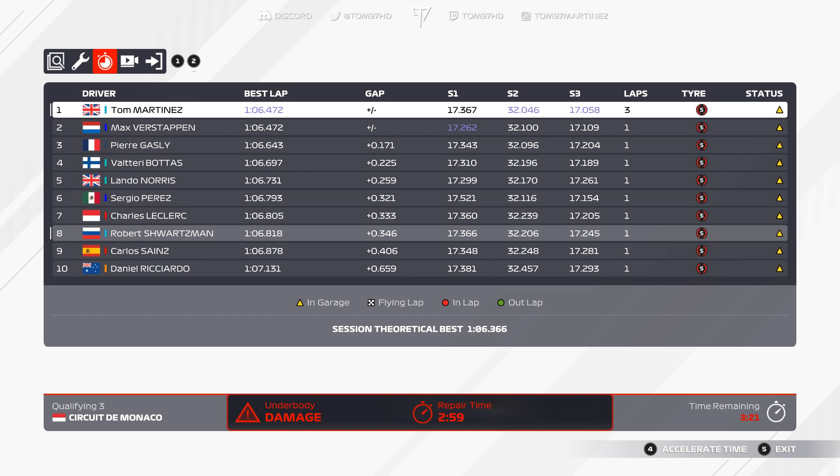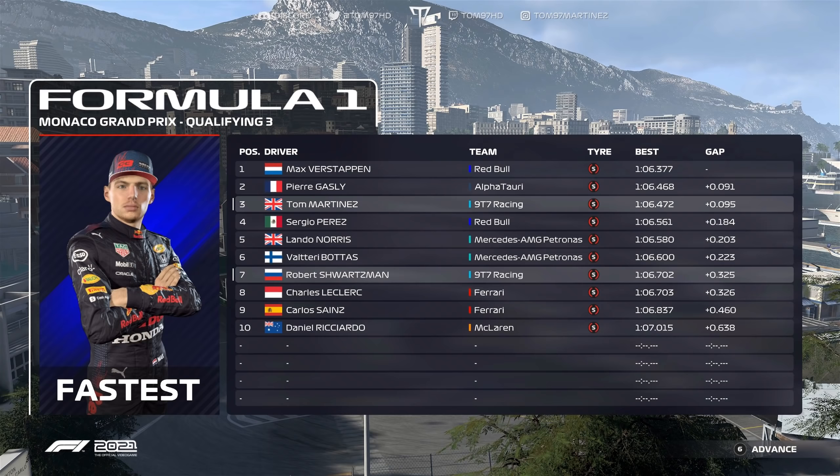Across the line — purple second and third sectors. We go P1, provisional pole in qualifying. But returning to the pits, it turns out we have underbody damage. There isn't enough time to get back out on my final set of soft tires, so qualifying is over for us. The question is whether that lap is enough. We're currently equal on lap time with Verstappen. At the end of Q3, Max improved along with Pierre Gasly, so we'll start the race from P3. Schwarzman qualifies P7 but starts P6 due to Bottas' penalty. Overall, a decent qualifying.